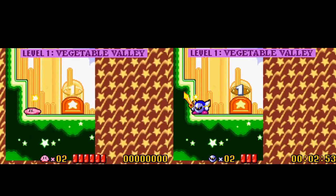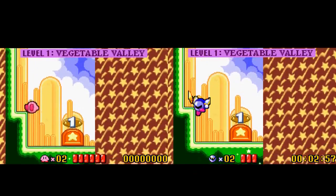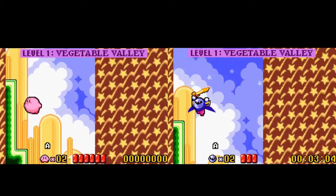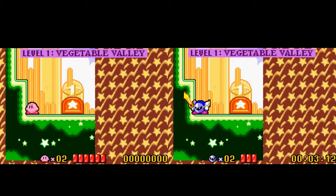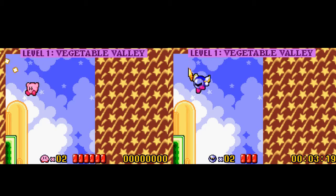The first thing is jump height, which is roughly the same, but Meta Knight is able to fall down faster. For a bigger comparison, if we go all the way to the ceiling, you can see Meta Knight falls significantly faster than Kirby. The other thing is that he also flies to the top way, way faster than Kirby is able to.